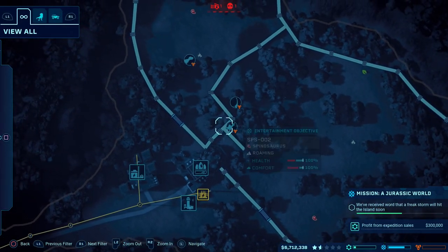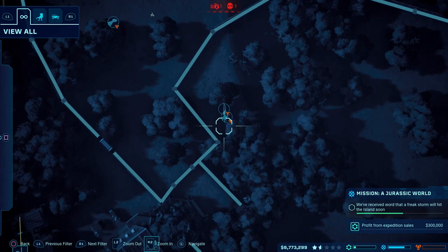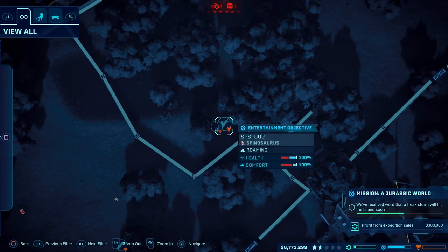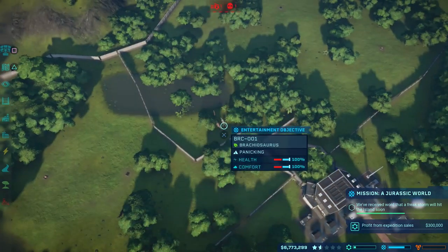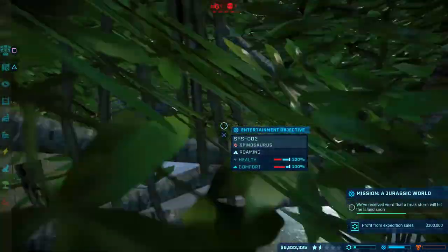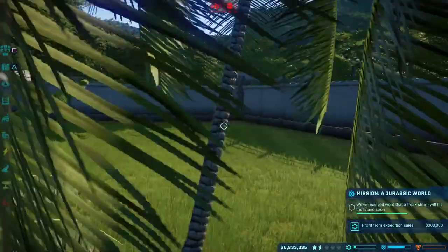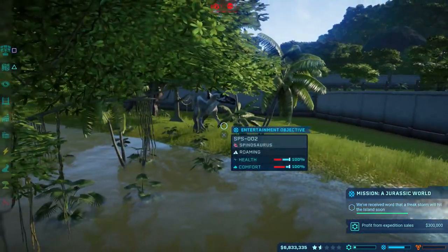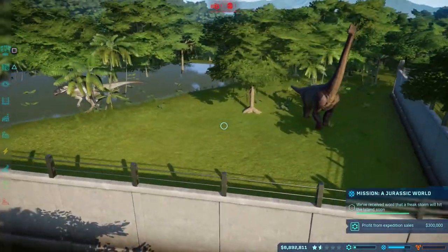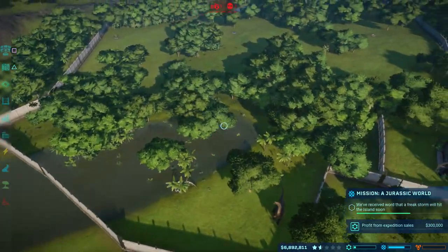I'm surprised, but Spino seems to be leaving Brachio alone. They're actually getting on just about — they can live harmoniously. I never knew that. There you go then, guys — little tip for you: Spino and Brachio can actually be housed in the same pens. Make sure you've got both Carnivorous and Herbivore feeders in place. As a matter of fact, I need to put a tall one in here, so we'll get rid of this little one because Brachio will not be able to eat from that.